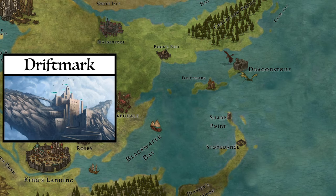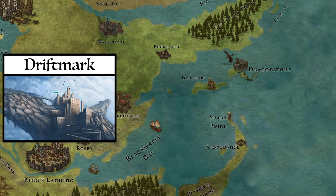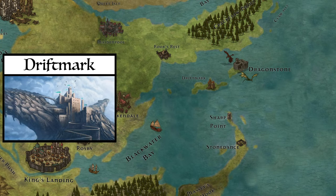But the question we want to look at during this video is what led to Driftmark being such an important location in the Dance of the Dragons, when places such as Dragonstone and King's Landing lie in such close proximity.